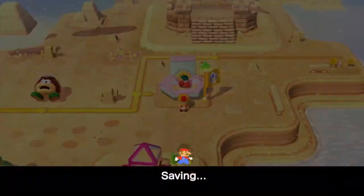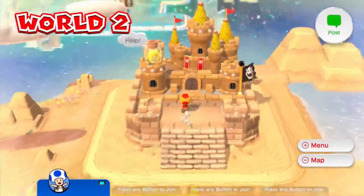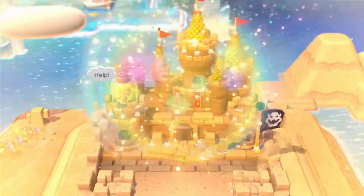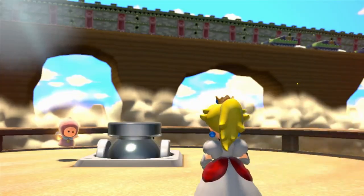This is the last stage in World 2 — World 2-4. Let's get out Peach because we're going to need her for later.